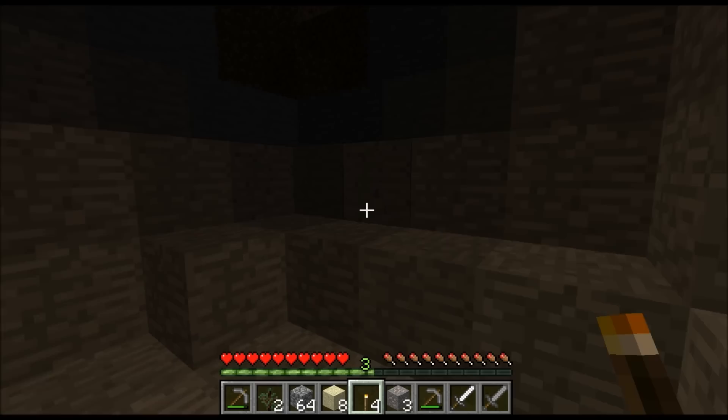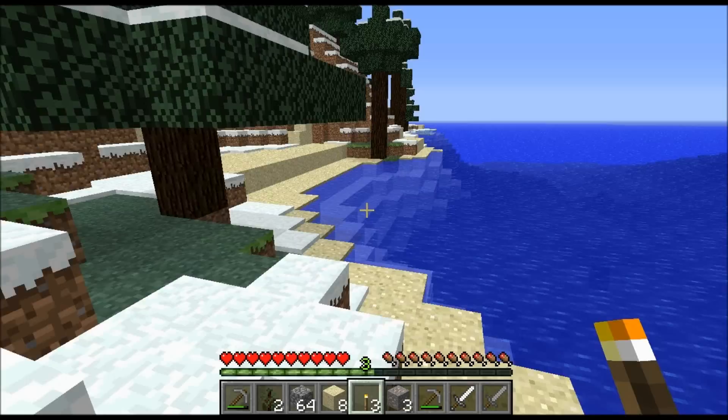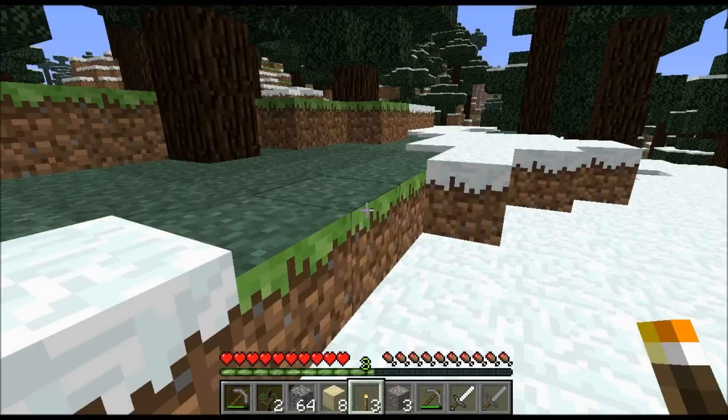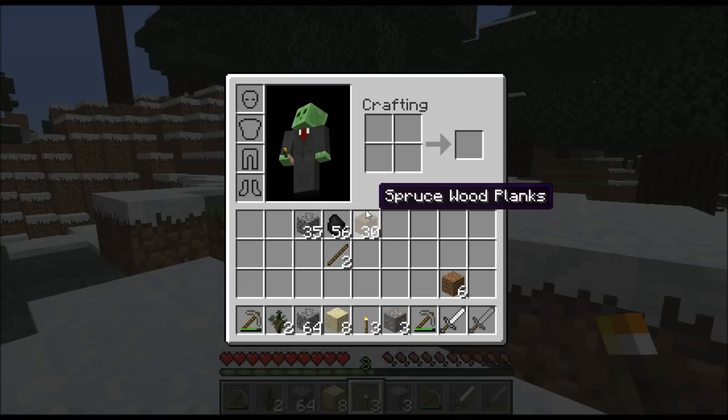Oh, here we go — this looks good. Ocean. I hope there's a desert nearby. I know I've got all the beaches, but deserts are really good. If there aren't any, I'll just go into the ocean and write down the coordinates of the desert. We've got coal, we need wood. We should make an axe.